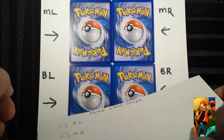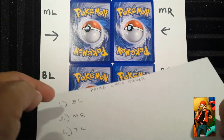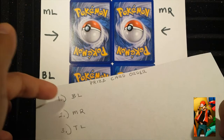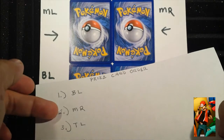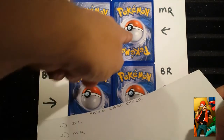Now, say you are second place. Your first pick would be the same thing — bottom left — but if someone already took it, we'd go to your second pick, like the middle right card.